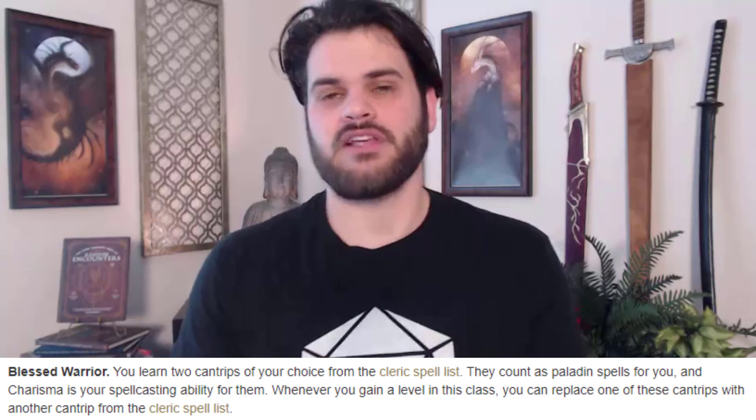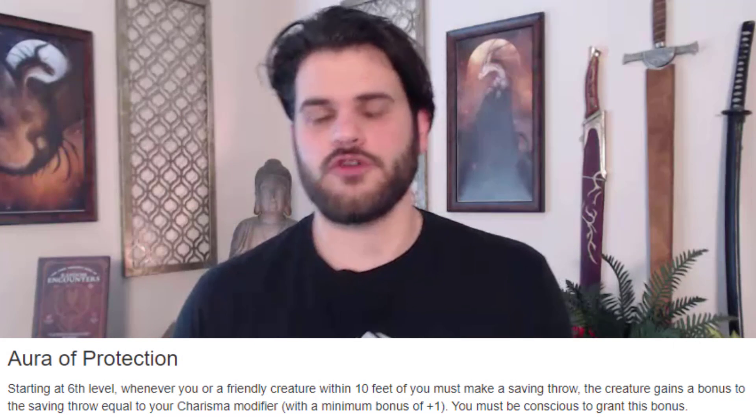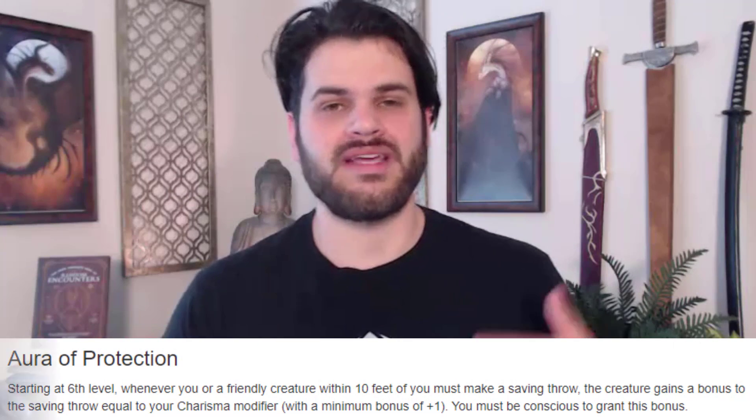Talking about Paladin first — as for our fighting style, we're going to want to pick up Blessed Warrior. It gives us ranged options, and we are going to be the type of character that sometimes stands by our allies, in which case we may not have enemies next to us. So having a ranged option will always give us something to do with our action. We're going to be playing a fairly typical Paladin. Once we hit level six, we get our aura, and we have our first synergies where we can go big and our aura gets bigger as well.